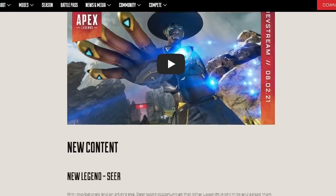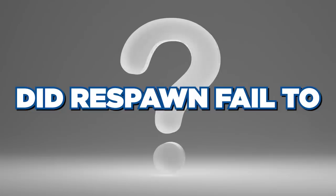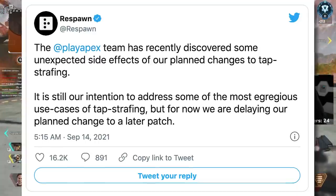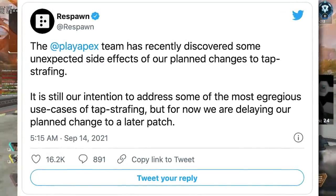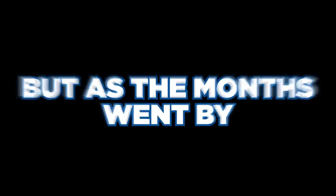But as the 10.1 patch hit, there was no mention of tap strafing being removed in the patch notes — in fact, there was no change to tap strafing at all, and everyone wondered if Respawn had failed to remove it. After radio silence and lots of tweets and comments from both sides, Respawn broke the silence stating they had discovered some unexpected side effects of their planned changes to tap strafing and were delaying the planned change to a later patch. But as the months went by, something changed.